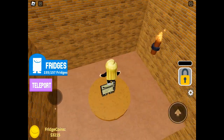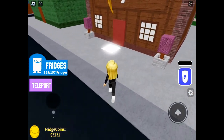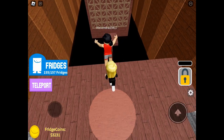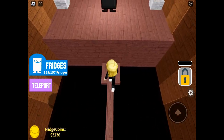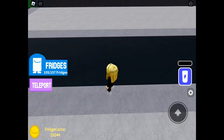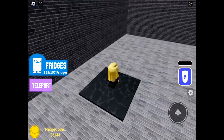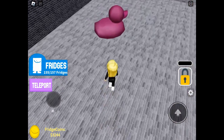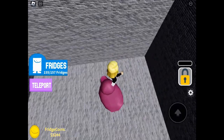At the end just make sure you collect the fridge. Then into Fridge City to the dojo — this is the karate one. Collect the fridge at the end. As I said it doesn't matter if you die.